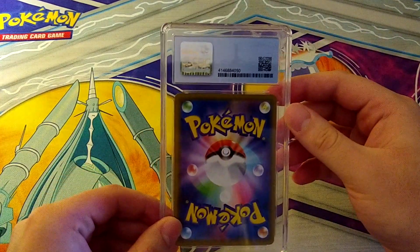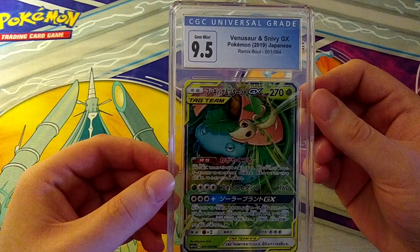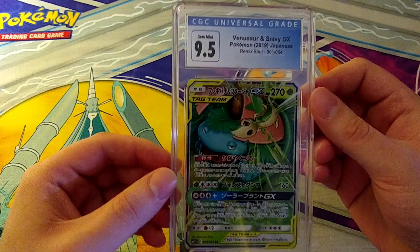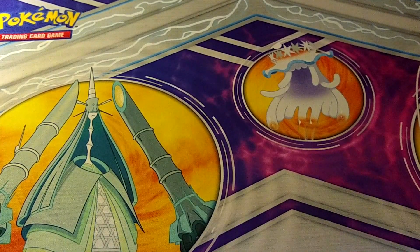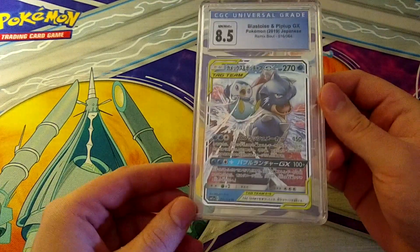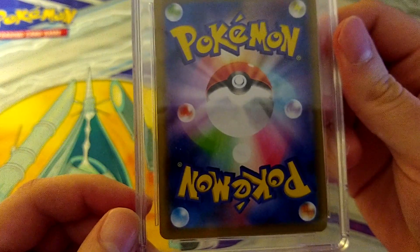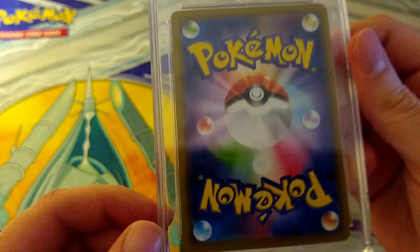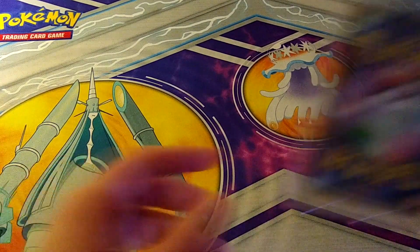First card is a Japanese Pokemon — Gem Mint 9.5 on the Venusaur and Snivy GX from Remix Bout. Can't complain about that. Next up is the Blastoise, and that one only pulls an 8.5, which is unfortunate. I can't really see anything particularly wrong with it — maybe it's off-center. I probably shouldn't spend too much time on every individual card because there's a lot of them.